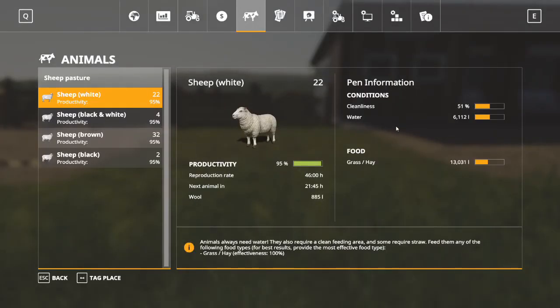Okay, so we are back. We're going to take a look at our menu first. Our cleanliness is only at 51% — I haven't done anything to this sheep pen since we last spoke. Our productivity, however, is at 95%, and our sheep have produced 885 liters of wool. So they're actually cranking it out pretty well. Food still looks okay. Water still looks okay. Again, if these were full — the water and the food — this would last about 10 days, so you don't have to worry about filling it up every single day. We can also see that with our 95% productivity rate and 60 sheep, our reproduction rate is 46 hours. So we will get one new sheep every 46 hours, and the next animal will come in 21 hours and 45 minutes.